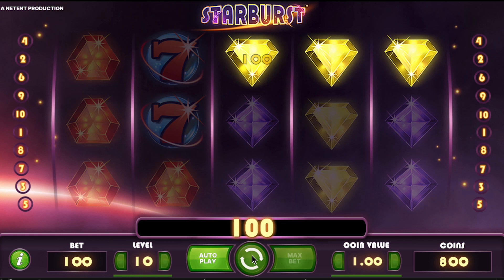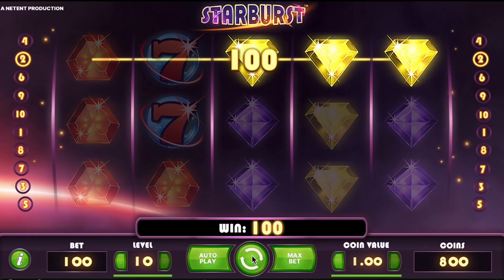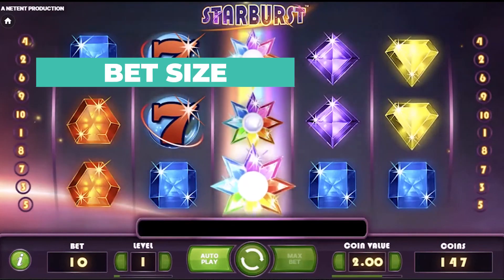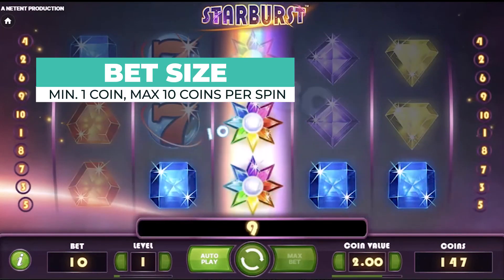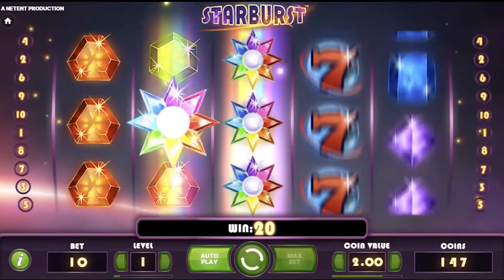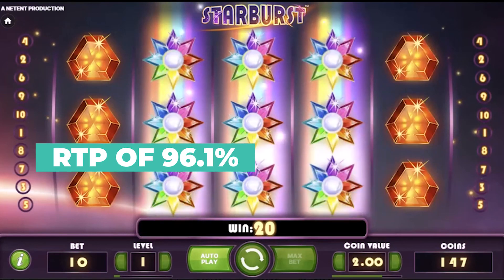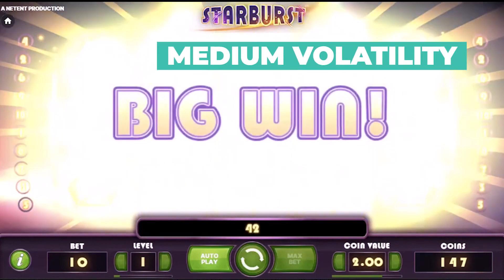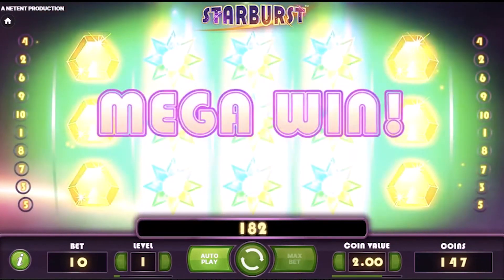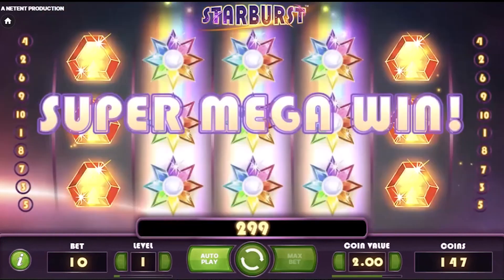First up, we've got the ever-popular Starburst. This cosmic gem from NetEnt is a real star in the slot galaxy. The bet size in this game ranges from a minimum of 1 coin to a max of 10 coins per spin. This 5-reel game has a solid return to player rate of 96.1% and medium volatility. Starburst features stunning visuals with vibrant dual symbols that pop off the screen, along with immersive sound effects.